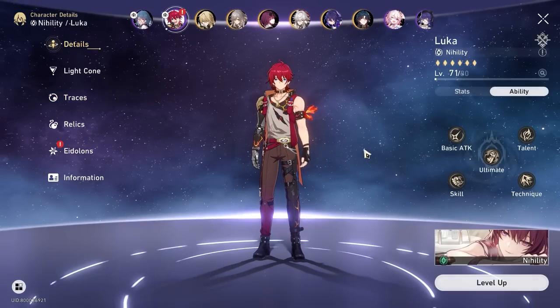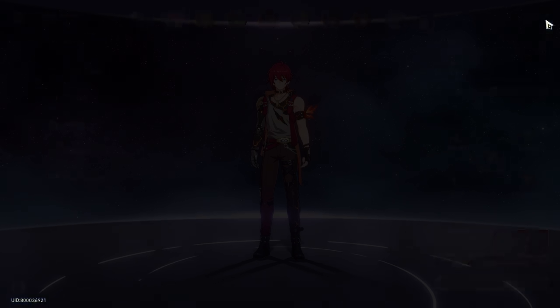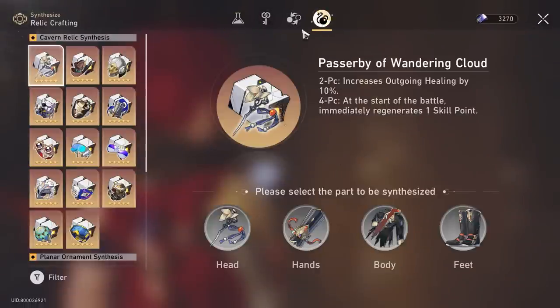That cycles really nicely into his build. Now that we've talked about how he works — he can be played both in a DOT team and a crit team — this affects the builds. There are two main ways to build him: you can build him purely break effect DOT style, just using his skill (very costly on skill points), or the second way is going the traditional crit route, similar to a DPS Susang build.